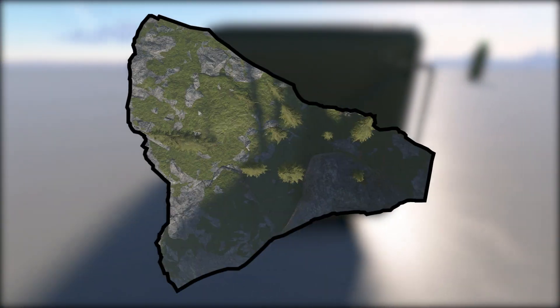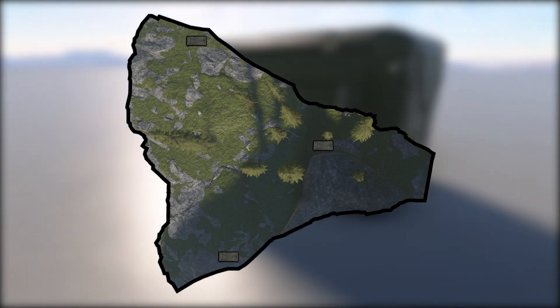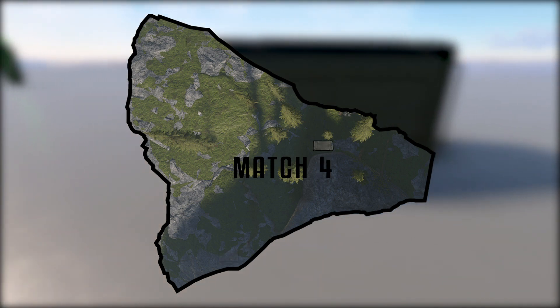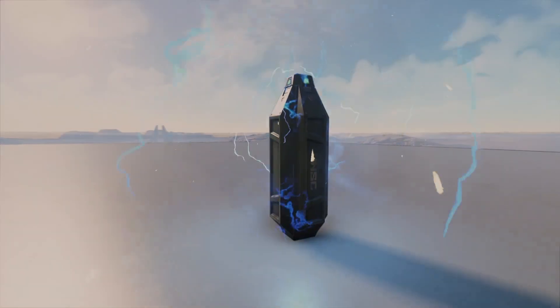For the weapon trunks the idea is to have about 10 or 15 set spawn locations on the map while having only five or so spawned randomly each match. This will make it interesting so that players have to learn the map to know these spots but may have to search a few areas before finding one. For the pods they'll act similar to care packages in other BRs.